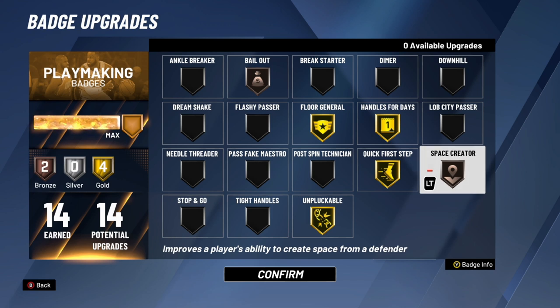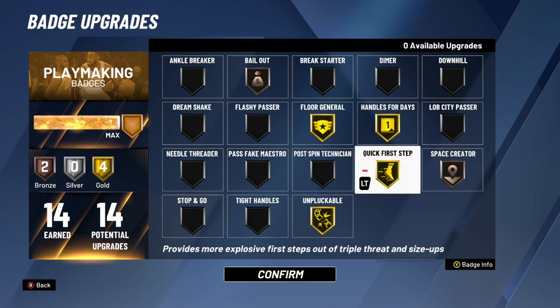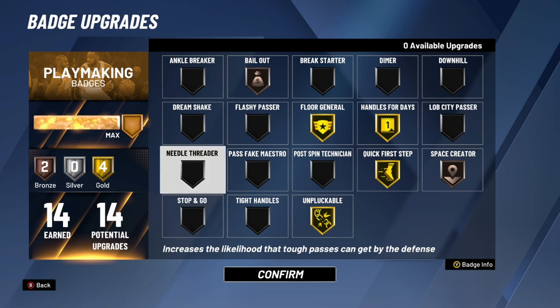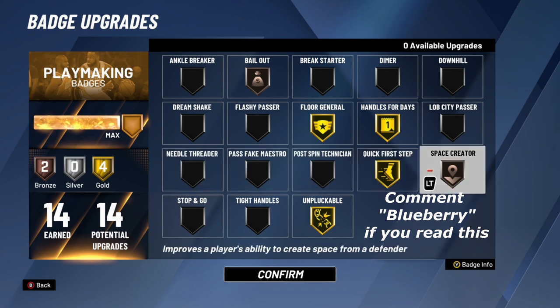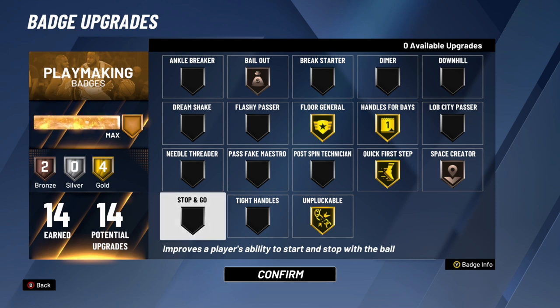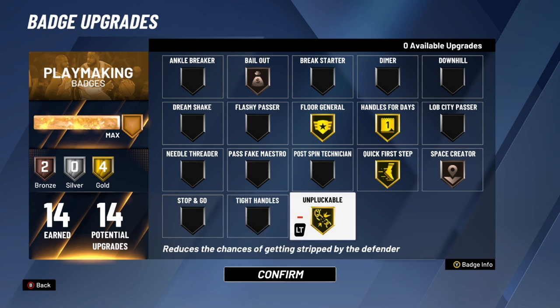Space Creator sounds really good and it is pretty good, but it mainly works if you do hops — sometimes it'll catch your defender's ankles. Big men should not use it, but if you're a guard that dribbles a lot I'd recommend getting it on gold if possible; I only have mine on bronze due to badge point constraints. Stop and Go I do not recommend — not very effective. Tight Handles is also not that effective now that the behind-the-back move has been patched after patch 10.